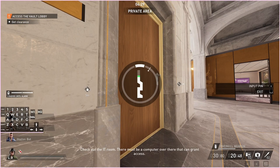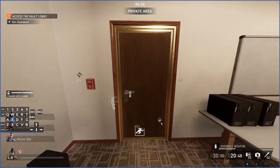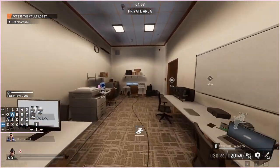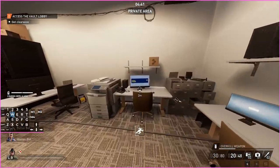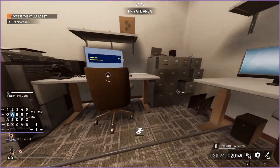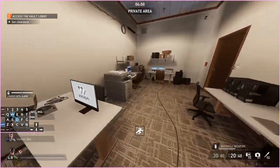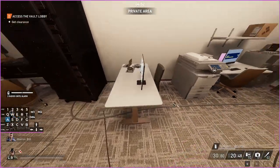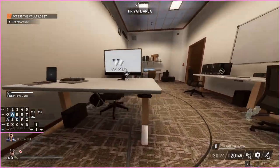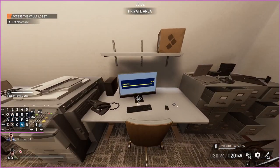Check out the IT room — there must be a computer over there that can grant access. Keep this door closed; guards can see the hack and will interrupt it and trigger search mode if the door is open. Also, these are standing desks — I didn't notice this until yesterday. This one has the monitor facing this way but the chair on the other side, which is a bit weird.